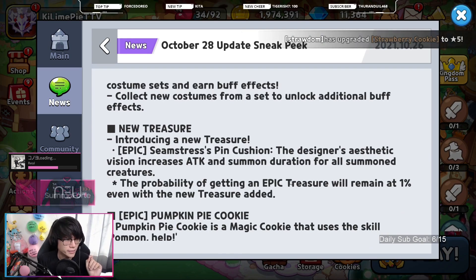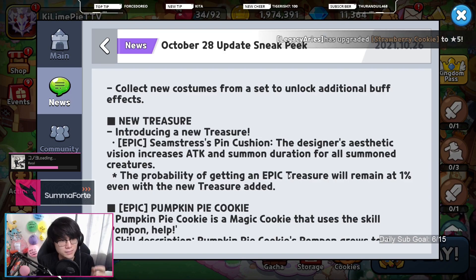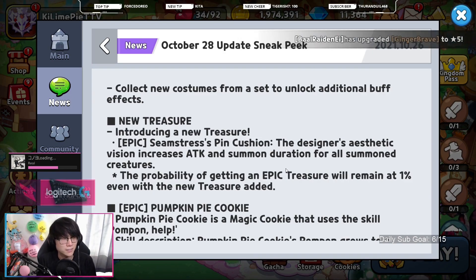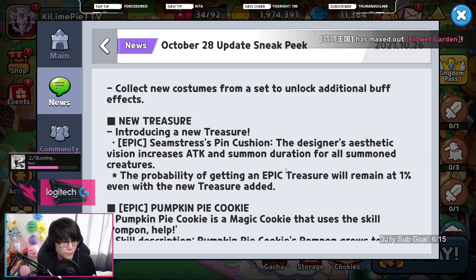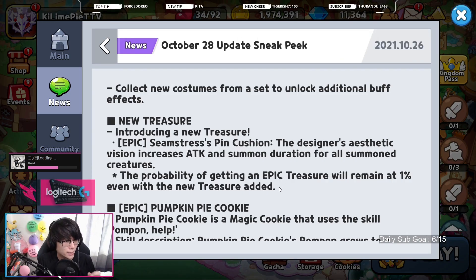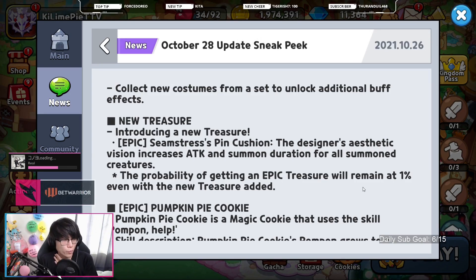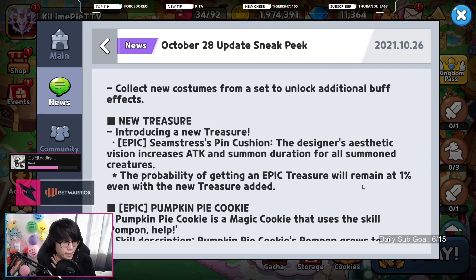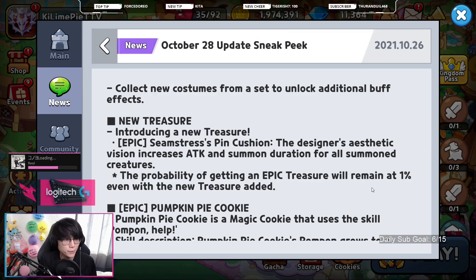There will be a new treasure called the Seamstress Pincushion, which will be epic. The designer's aesthetic vision increases attack and summon duration for all summoned creatures, which will affect things such as Snow Sugar Cookie, Licorice, as well as the new Pumpkin Pie Cookie. The probability of getting an epic treasure will remain at 1% even with the new treasure added, which essentially means they're raising the rate of epic treasures as a whole, probably lowering the rate of commons — and hopefully not lowering the rate of rares.